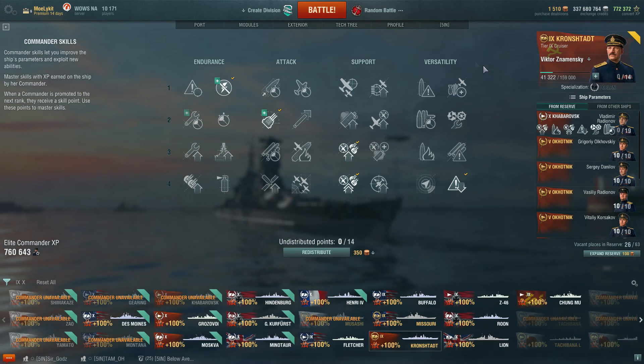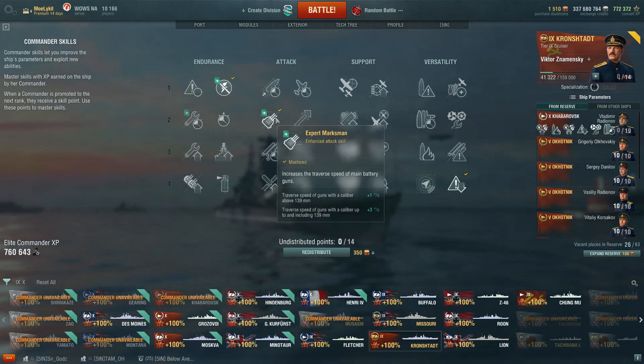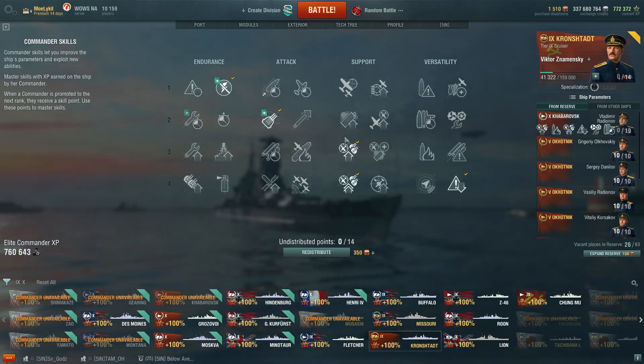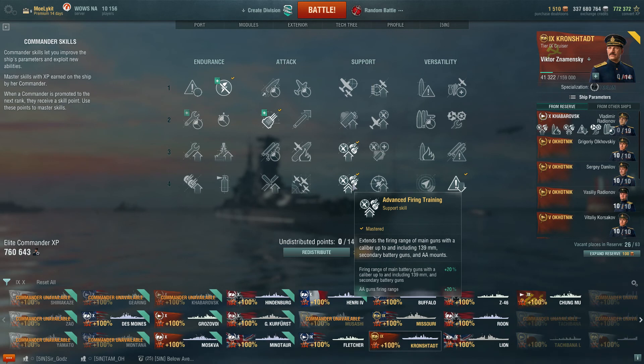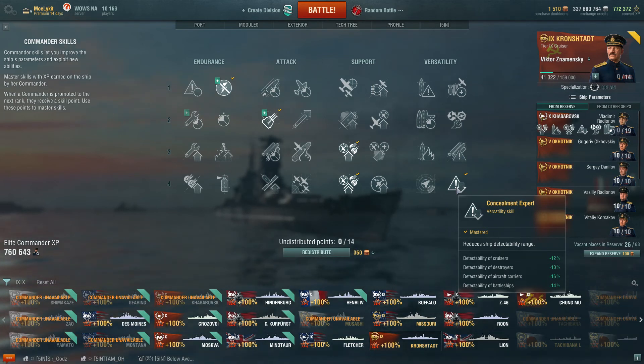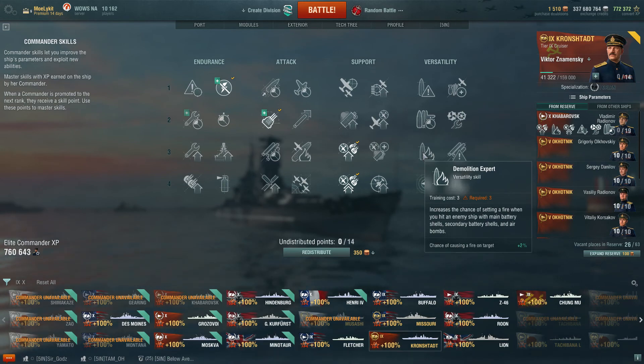For my captain I've got my special Russian commander in here. I'm taking advantage of the boosted preventative maintenance so my modules don't get taken out as often, and boosted expert marksman so my turrets traverse a little faster. I took basic firing training and advanced firing training — again, AA is terrible, I wanted to polish the turd — and finished it off with concealment. With my next points I'm thinking adrenaline rush, and maybe demolition expert given the 24% fire chance.